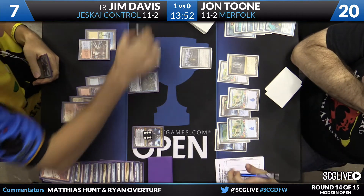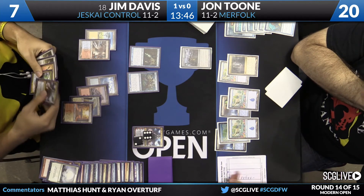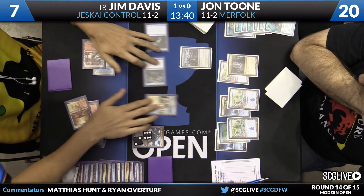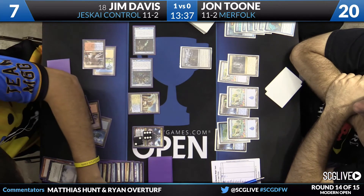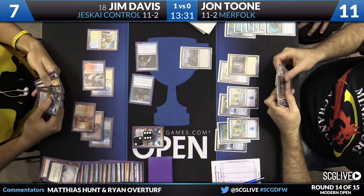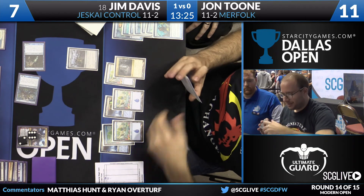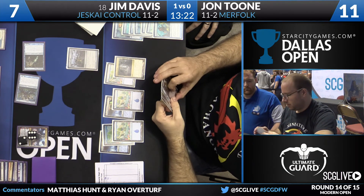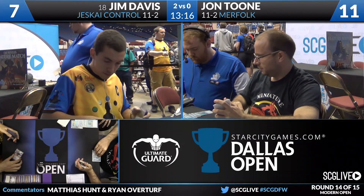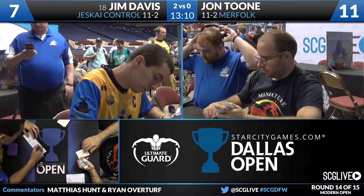Dare I say all four of them might make the top eight? Snapcaster Mage for Jim, cleans the board, activates Colonnade, swings with creatures — a swing of nine. Jon goes to 11 and Jim is closing this one out one attack at a time. Looks like two more turns, or even one with all the burn he still has, or that eight-loyalty Nahiri. Jon extends the hand. Jim Davis will be joining his teammates in the top eight — all of them at 12 and 2: Pete Ingram, Andrew Jessup, Jim Davis, and Kevin Jones. Four for four in the top eight.